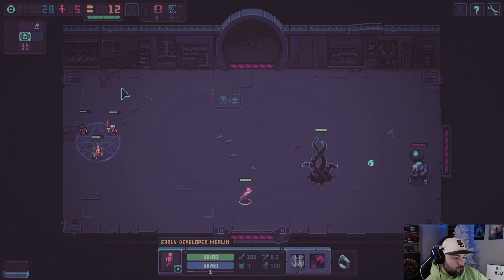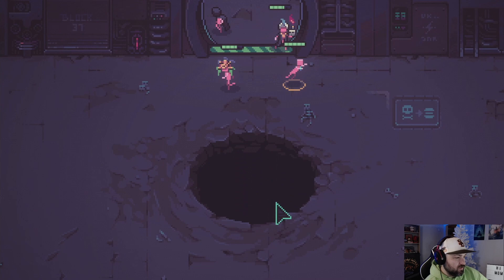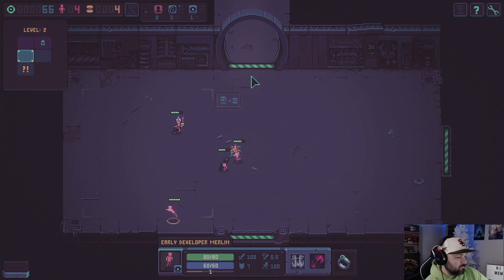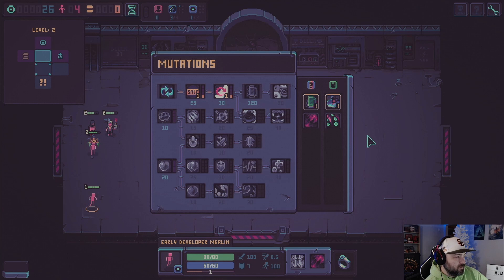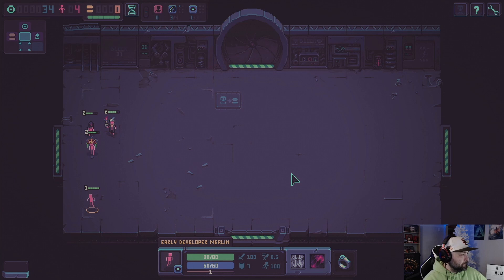This will be the build we're going to run this floor with. Hopefully we have the science lab over here. Getting taunt early is really, really nice. We'll throw the tokens in there — we need a hundred more tokens. Not bad, let's see what we get over here.